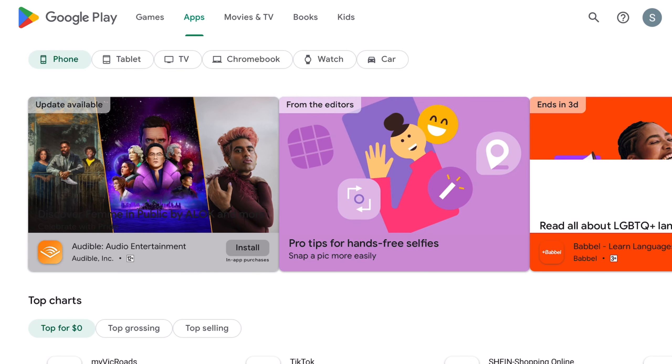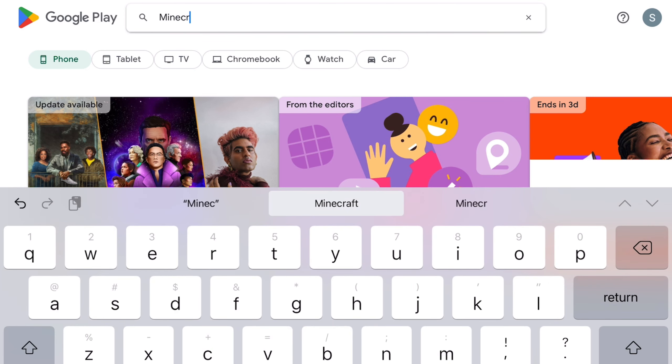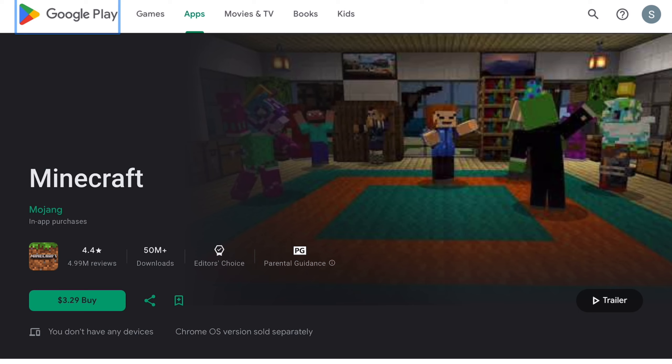For Android, it's just as simple — all you have to do is go into the Google Play Store, find Minecraft, and once again click on the Update button.